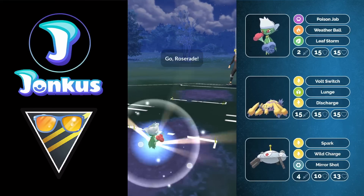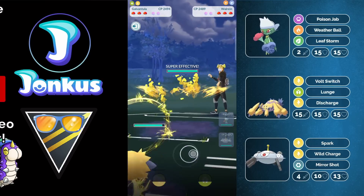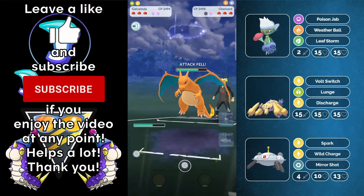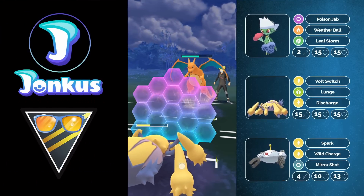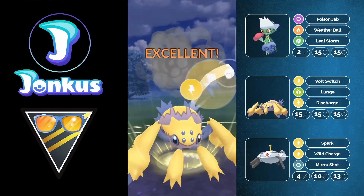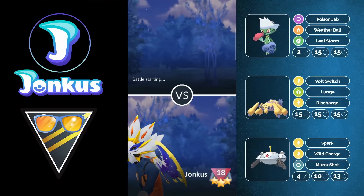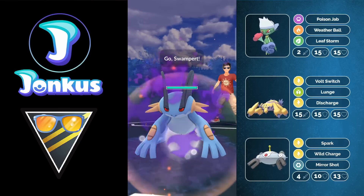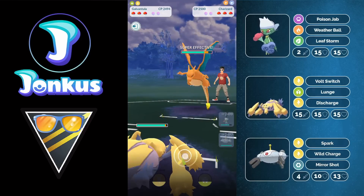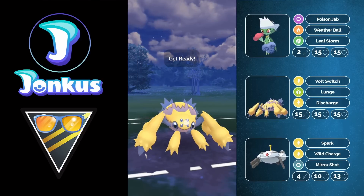Hello and welcome to a new video. Today we're going to take a look at a team for the Ultra League Summer Cup edition. I already made a top team video today, definitely check that one out. This team performed pretty well for me — had two-for-one sets and one-for-one sets. We're going to take a look at this team, which is going to be pretty weak against fire-type Pokemon, but we'll still have some answers for Charizard as Galvantula is going to do a ton of damage.